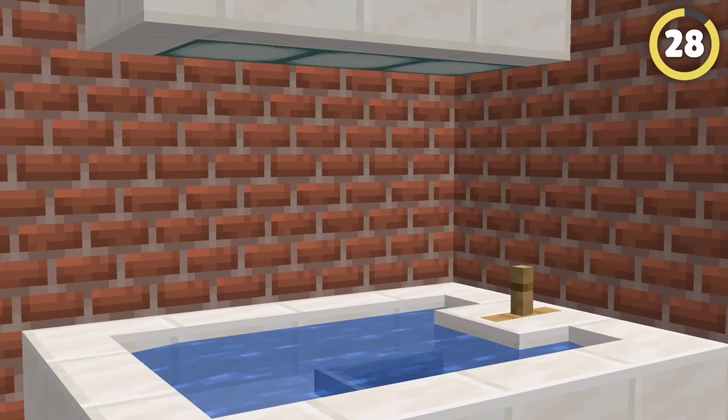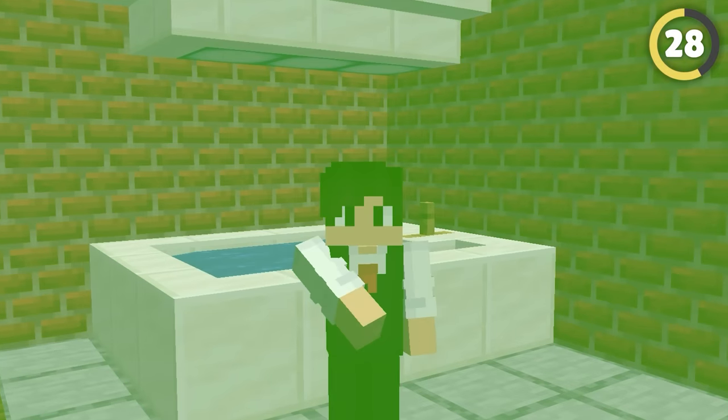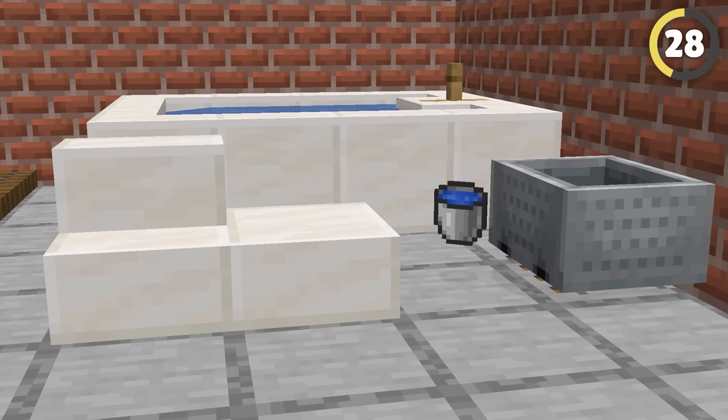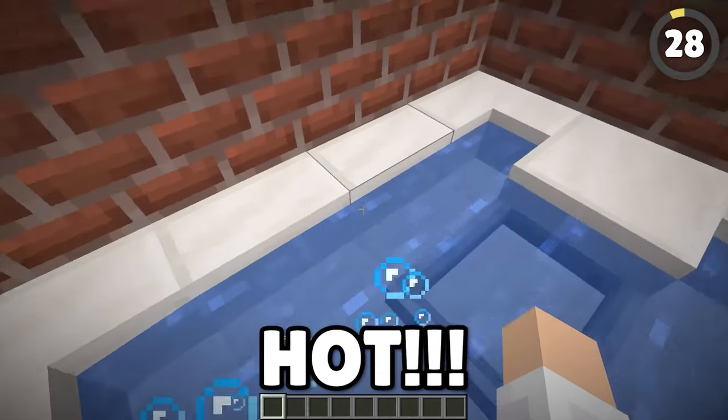There is nothing better than a nice relaxing bath after an immensely stressful day, and now you can have one of these in your house. All you have to do is use stairs, slabs, some water, and a minecart, and you can create this relaxing-looking bath. Time to kick back — wow, too hot!